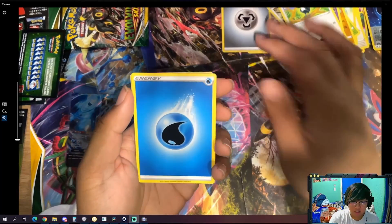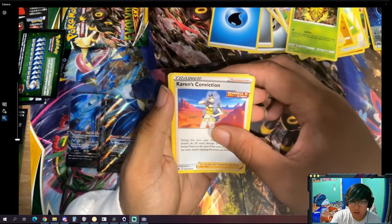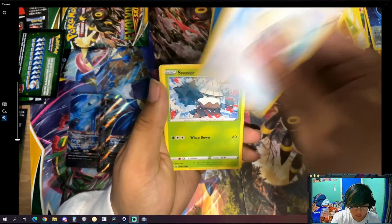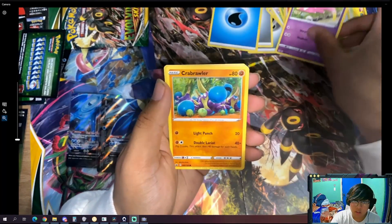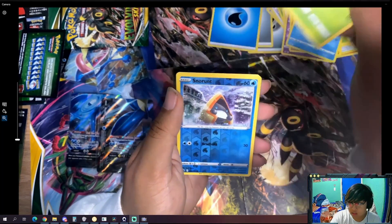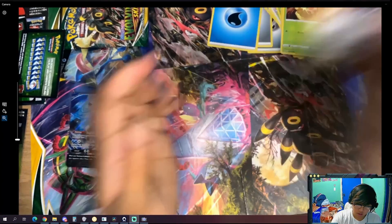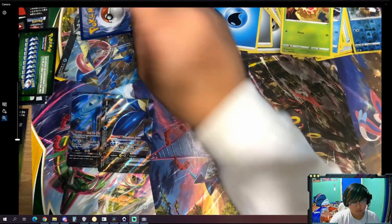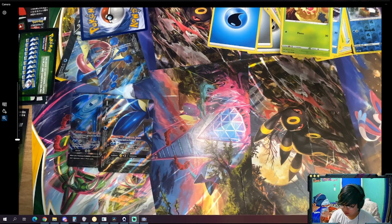We got Water Energy, Kakuna, Karen's Conviction, Echoing Horn, Snubbull, Galarian Slowpoke, Crabrawler, Snom, Weedle, Snom reverse, and Aggron regular rare. Come on, Evolving Skies, don't let me down.